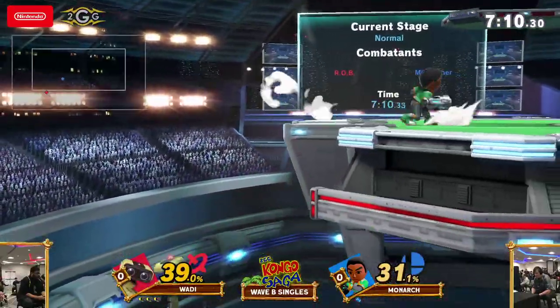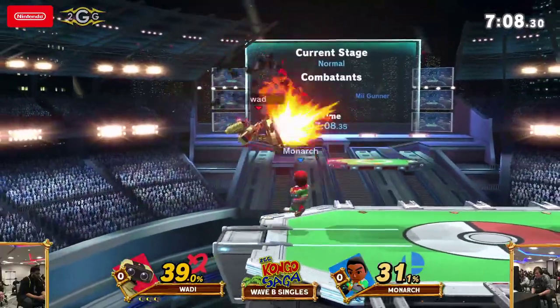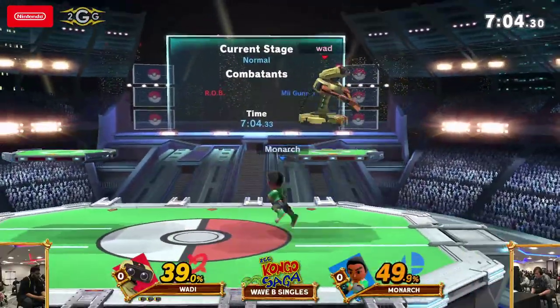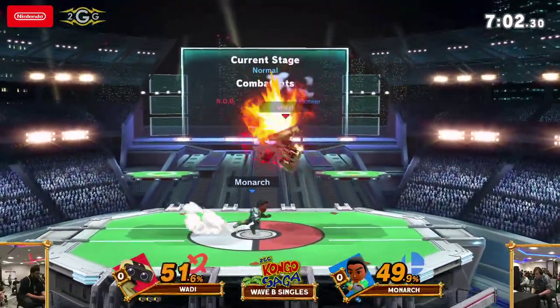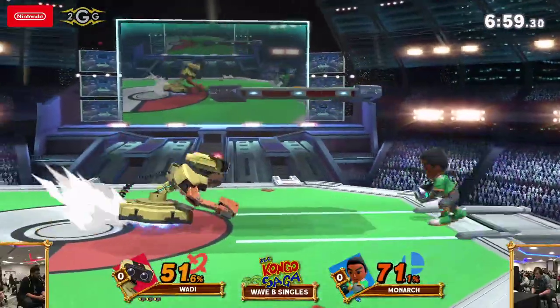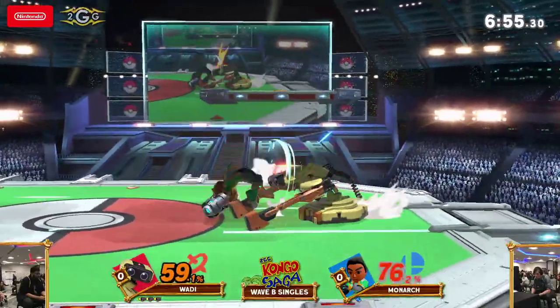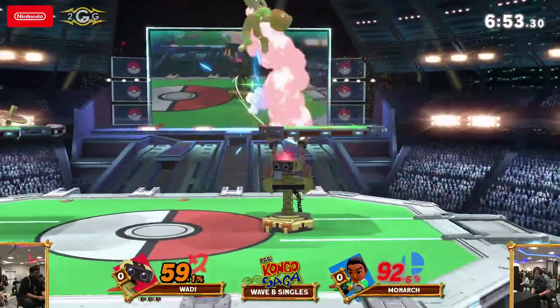Oh, this could actually be it — okay. Great double jump timing by Monarch, just not going to let himself get caught by that. That was basically like he was calling out a 50-50 — I think he was just trying to see if he would air dodge out of the side B string. Exactly. Because especially, it makes sense from Wadi's perspective because he just took two really early stocks. It's like Monarch is terrified — he might just lean immediately for the air dodge.